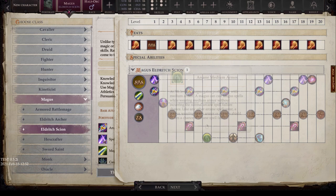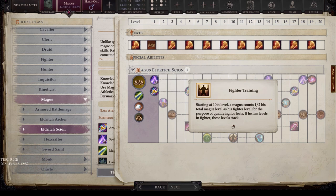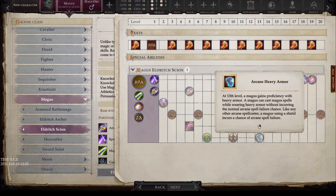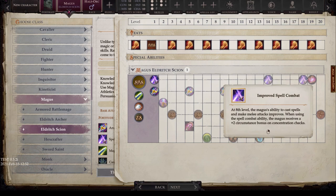Bonus Magus feats are the same as the base class at levels 5, 11, and 17. Arcane Medium Armor access, Fighter Training, and Arcane Heavy Armor at 13 all remain unchanged. A lot of this looks like a slightly delayed version of the Magus outside of the bloodlines — so really what it comes down to are those bloodlines. Let's take a look at those now.